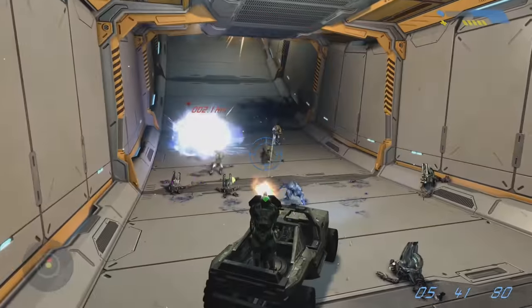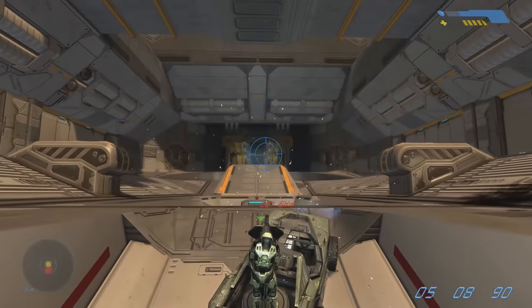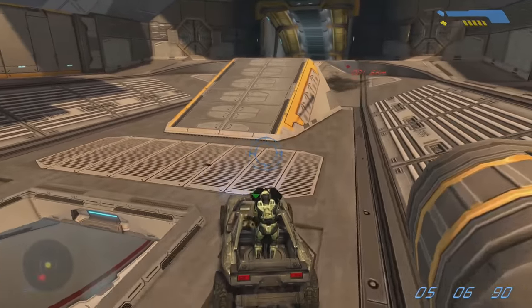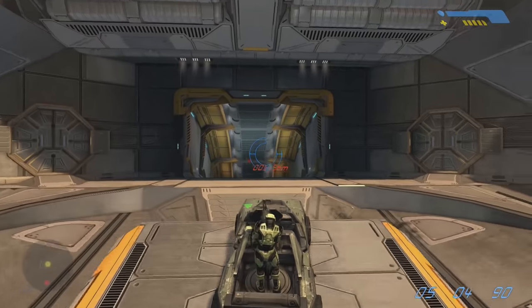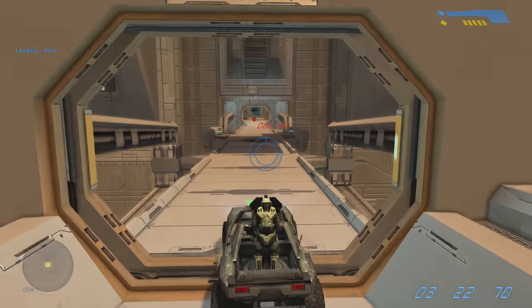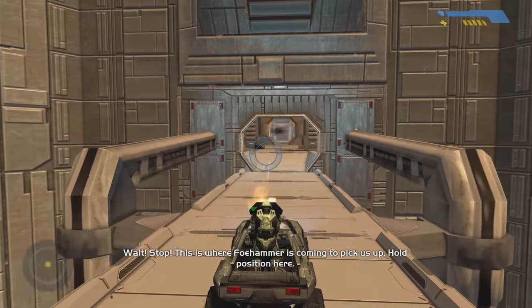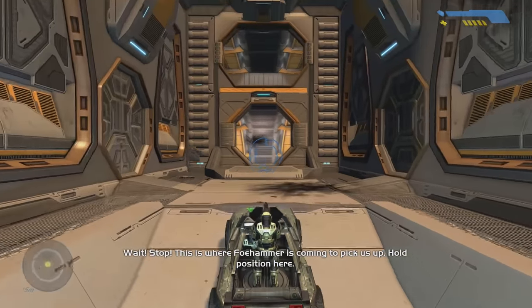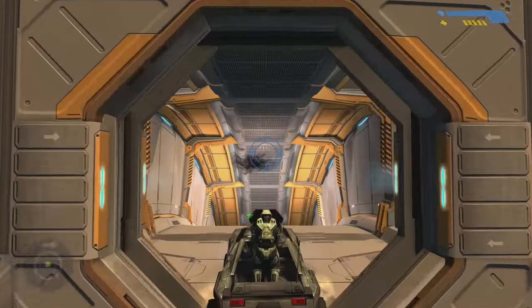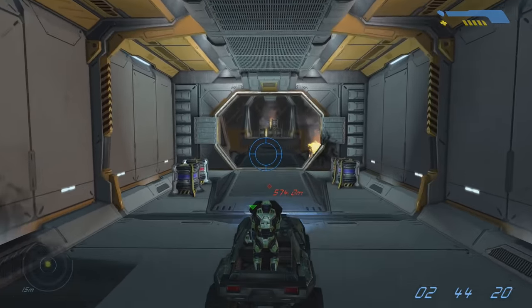We actually loaded up Halo Combat Evolved because we wanted to look into this, but then we realized there was an even bigger issue on The Maw. The Pillar of Autumn is awesome, but it's really funny that on The Maw there's this one bridge right there in the middle of everything, connecting one part of the ship to the other. Luke put together a really great diagram and explanation as to what's going on with this bridge — this is what the Pillar of Autumn actually looks like, and this is what it looks like according to Halo CE.